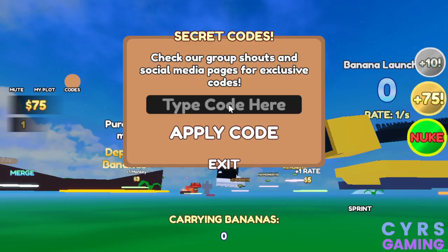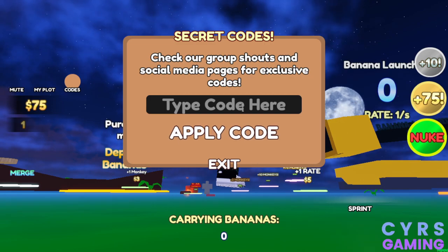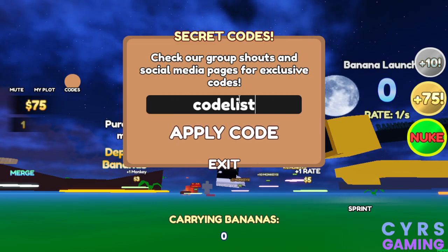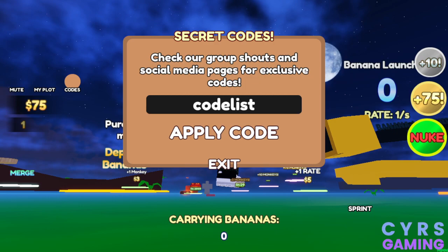Hey guys, if you're searching for Monkey Tycoon codes for September 2022, make sure to subscribe to the channel and click on the bell icon for more updates. The first code is 'codelist' — enter c-o-d-e-l-i-s-t to get two sacrifices. This is the current active code.